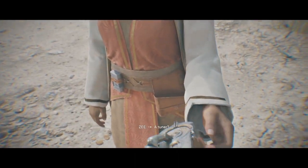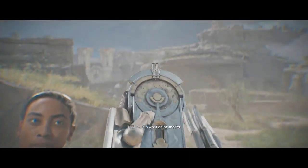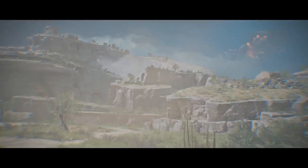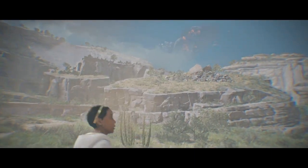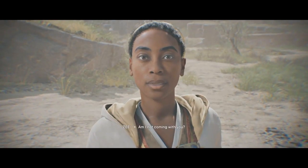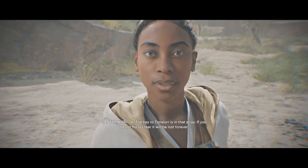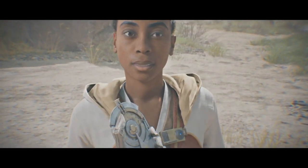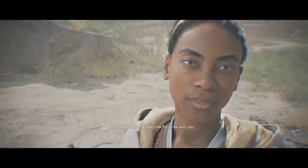That is why I have a very important task for you, Z. Take this — a tuner! Oh, what a fine model! Use that to open the forest array. Travel underground. Stop for no one — that is an order, Z. Am I not coming with you? No. The key to Tantalor is in that array; if you do not hurry, I fear it will be lost forever. May the force be with you.